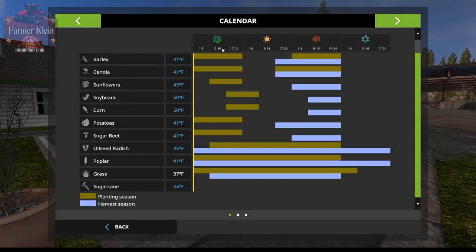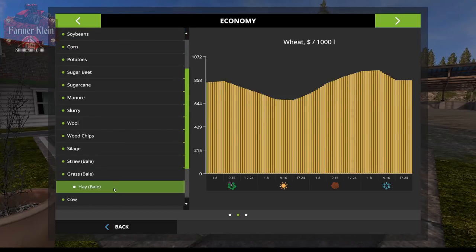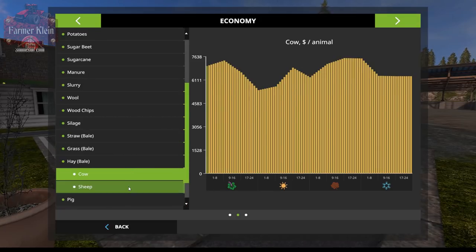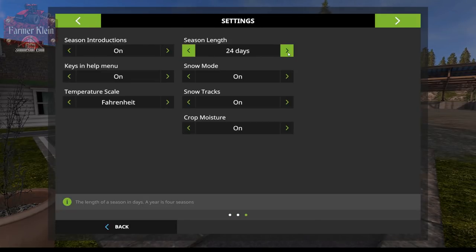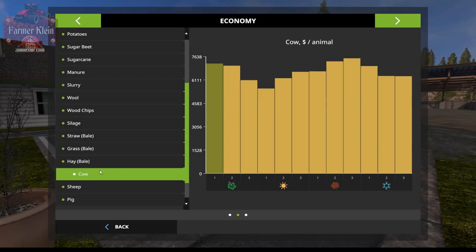With 3-day seasons, the planting schedule now shows one day per seasonal transition. Switching to 24 days gives us days 1–8, 9–16, and 17–24 per transition. The economy chart also changes — at 24 days you have much more granularity in the price charts, while at 3 days you see big stair-step changes in animal prices and other commodities.